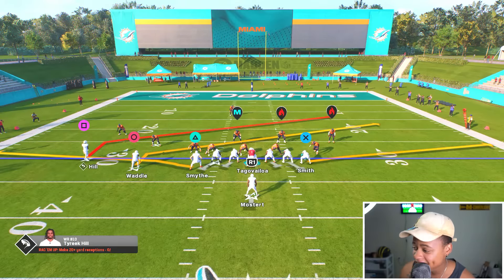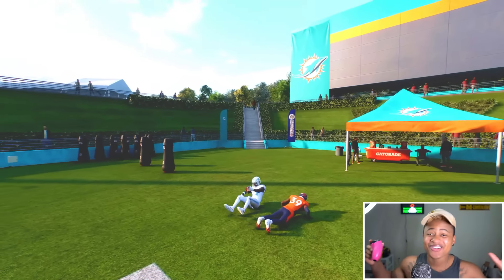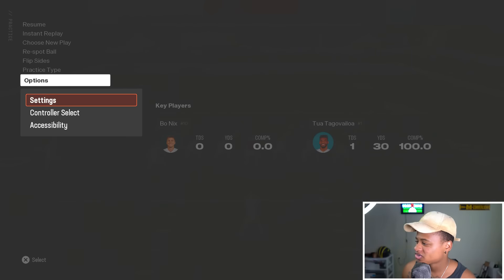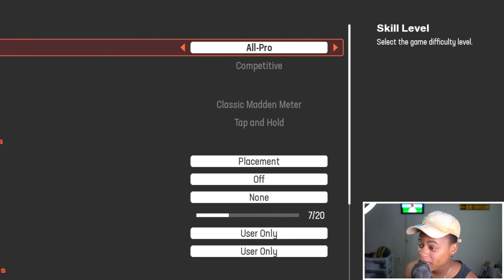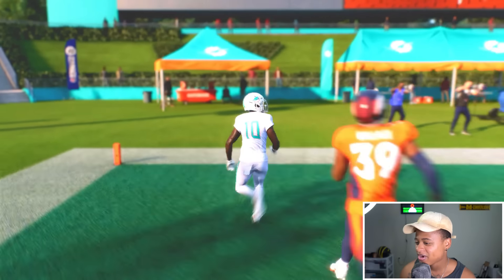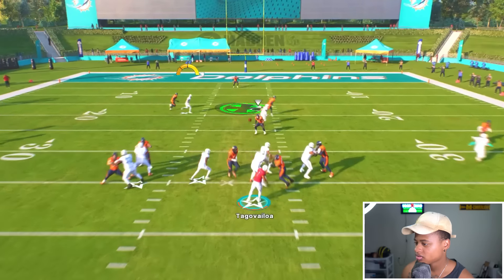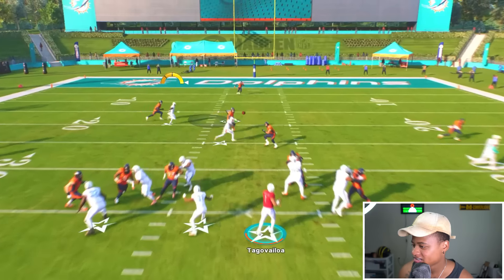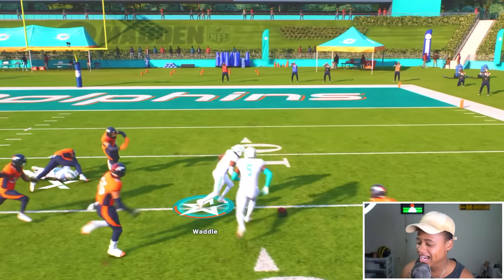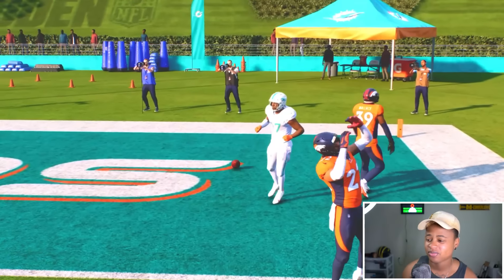Tyreek Hill - it's low-key fire, I'm not gonna lie. I'm gonna go fade route, one hand Tyreek. I said a one hand - I don't know if that was a one hand, everything's so technical. Technology, gen Z, all pro competitive - and Tyreek Hill does that, that's why we're doing superstars. Let's see if he did it, slow it down - was that a one hand? This is more difficult than I thought it was gonna be.